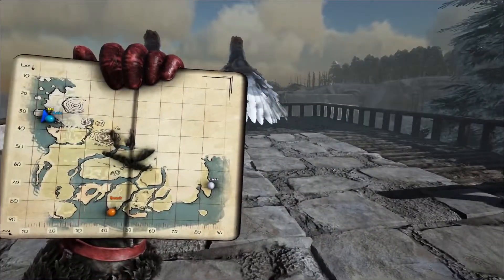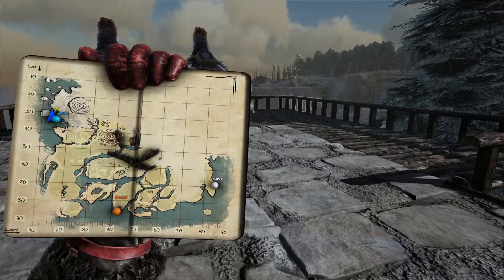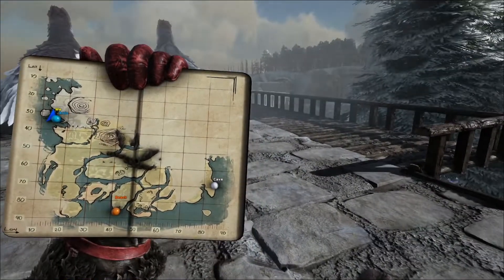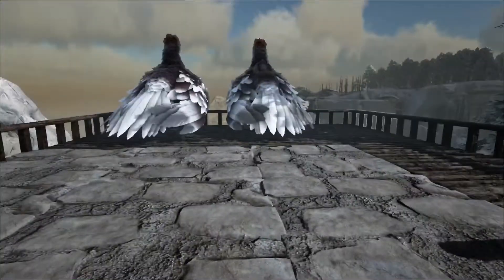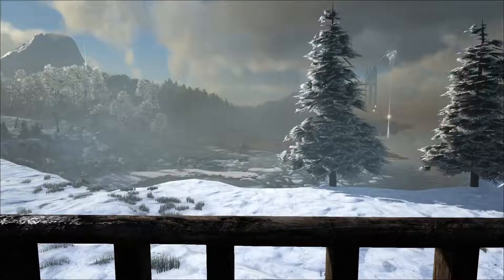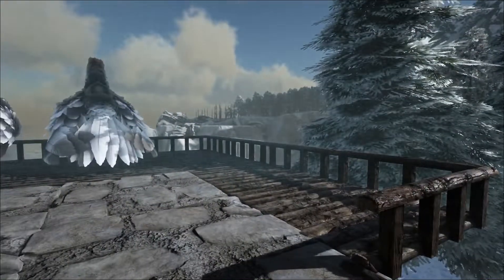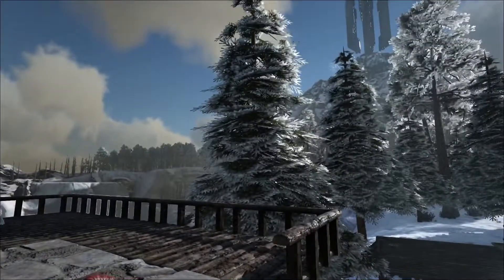Bring up the map. I'm pretty sure the cave itself was around 18 and 18-ish — maybe more, like 19, 18. So up in the top left of the map. I need to gather some resources quickly so we can get lots of ammo and food to make sure we don't get murdered in the cave, along with some grappling hooks, because I feel like we might need those. And once we have all those grappling hooks and ammo and everything, we'll head off into the cave and get that juicy artifact.